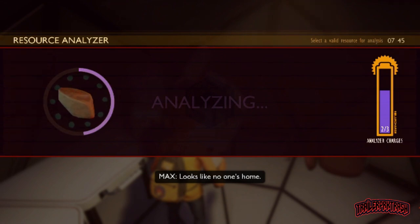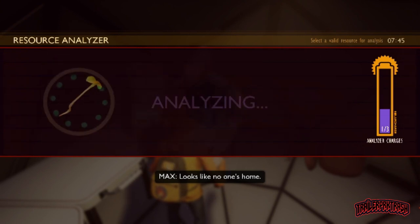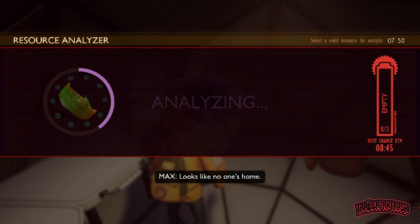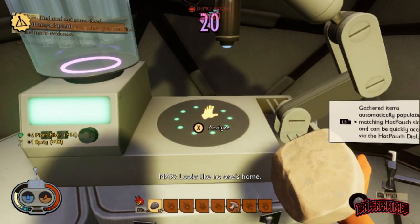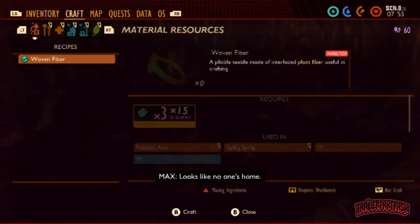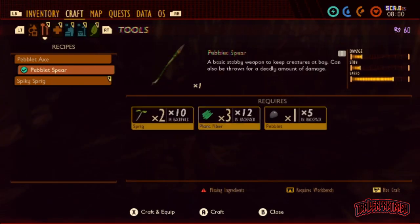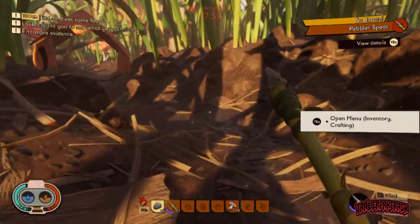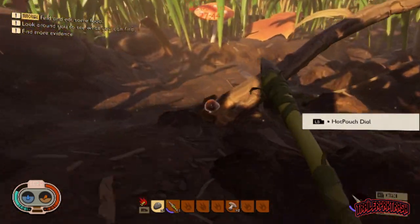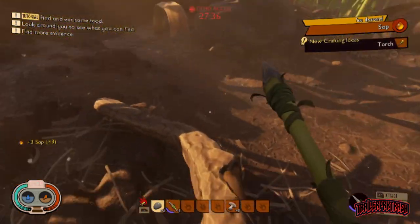Let's go to our little analyzing hut over here. Analyze the rock, sprig, and we'll do this as well. Let's craft the spear. Alright, we got a spear. I also want to come back and get the sap. We're gonna start killing mites and stuff now because we need mite fur, or whatever it's called. We also need ants. By the way, I did find out you can take fall damage if you fall from a greater height.